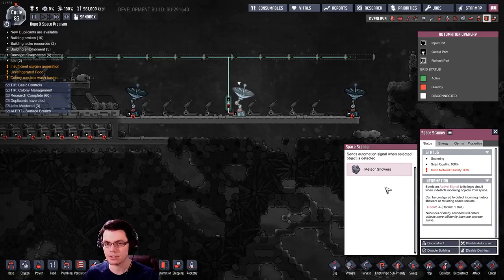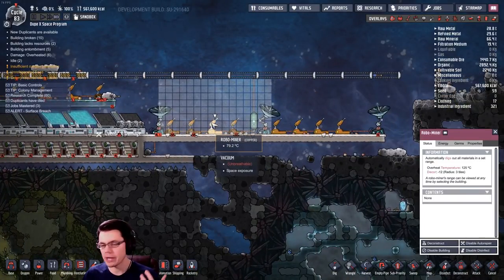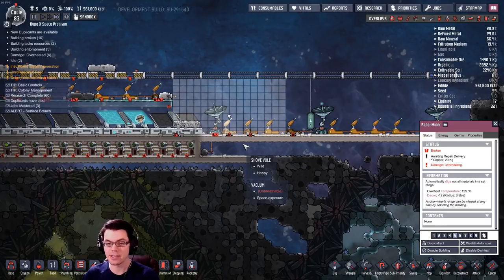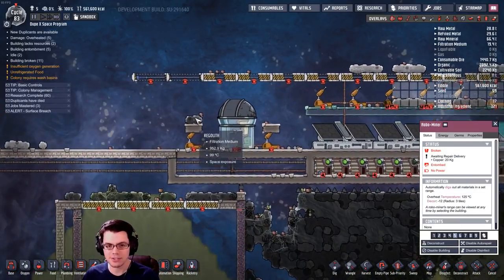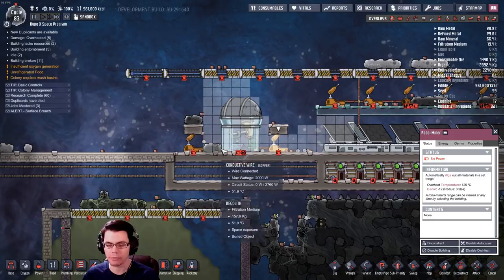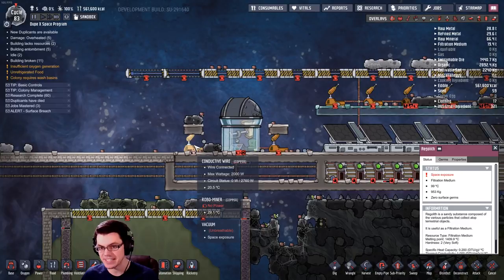These scanners can track meteor showers and also rockets. One problem if you put robo miners right next to each other is they could get covered and broken by heat, or become too buried with nobody around to dig them out, so spacing has to be very tight. The way around this is to create two tiles on top of that so you never bury the robo miner, and the robo miner can reach far enough to dig anything up here. If the regolith is not directly on top of the equipment, it's not going to transfer its heat to the equipment.